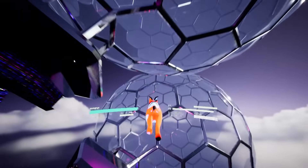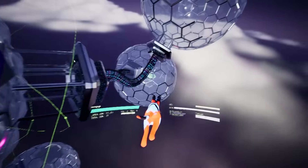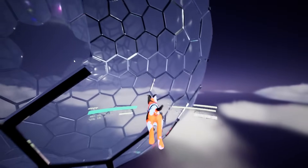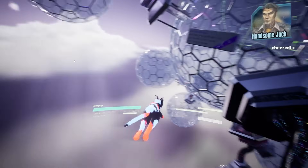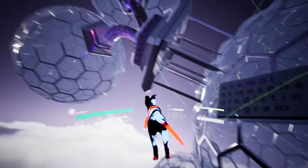From what I saw on the store page, the full game is like 50 of those little levels - probably each one of these balls has its own level inside of it, and there's customization to the ship. Unlock a new hat for your cat - I'm liking what I'm seeing so far, it's pretty good.